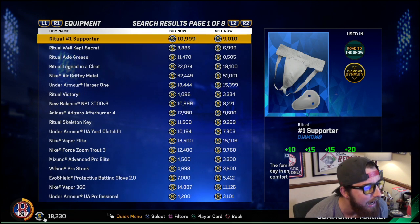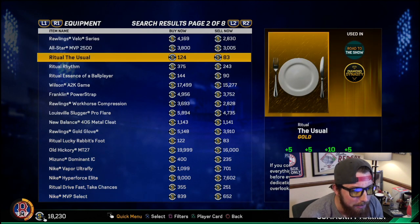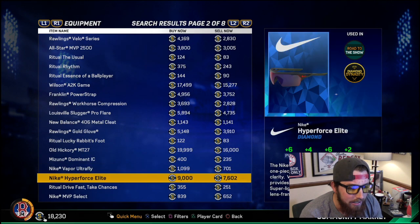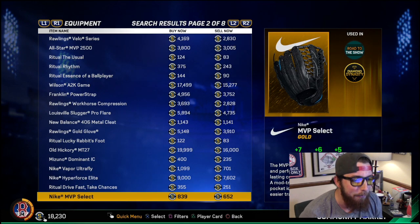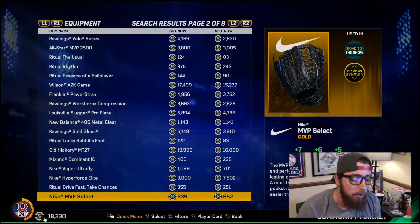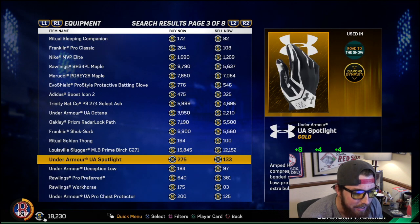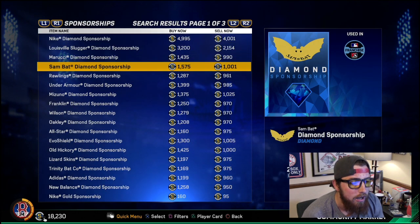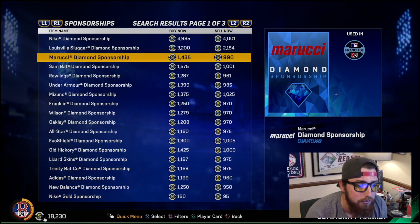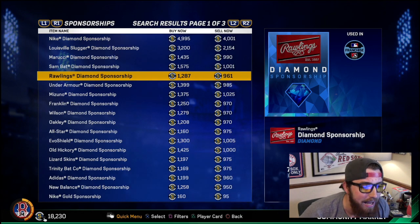What you want to do is head over to equipment — that's a good place to start. You want to go down to the cheaper diamonds. Right now there aren't any cheap ones here; they're going for 4,000 and 2,000, so equipment probably isn't the best spot right now. But here's a good example: look at some of these diamond sponsorships — they go for 4,000, 2,000, and this one is pretty much 1,000. We're not going to look at that, but right here this one is at 961, which is actually pretty high for how low they usually are.